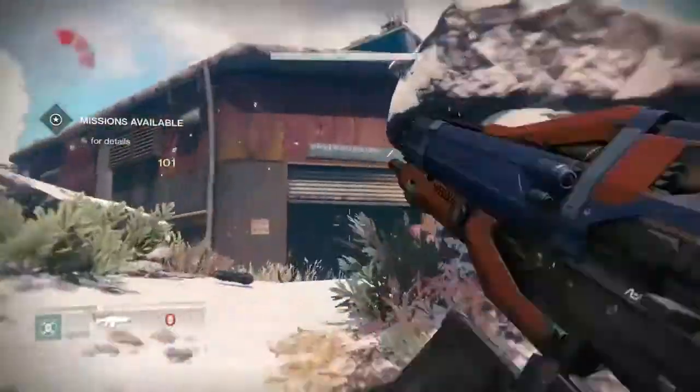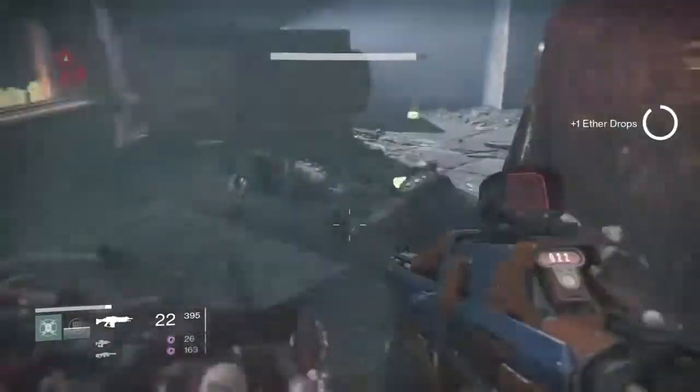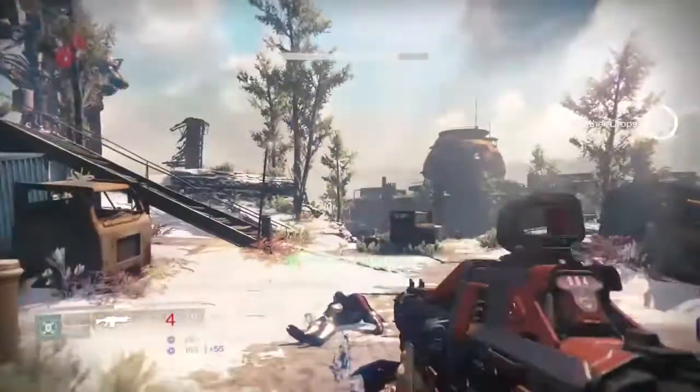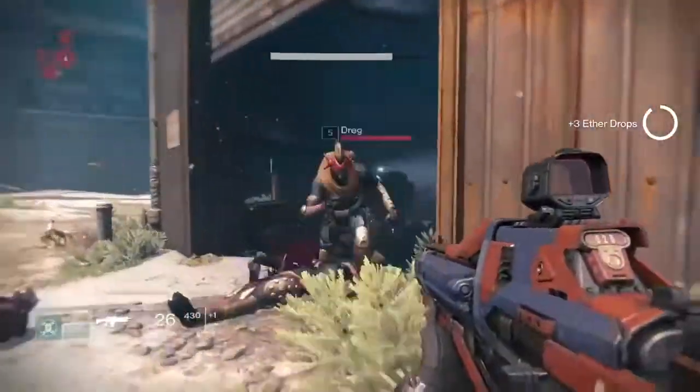There were a lot of engrams that dropped. I think I got a legendary engram, like 3 blues and 5 greens. It's very useful if you want to go there to get engrams. Or if you just want to upgrade at the tower, you can take them to the cryptarch — encrypt them, or whatever you want to call it.